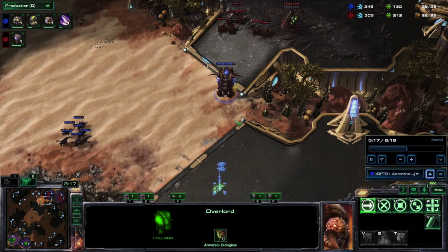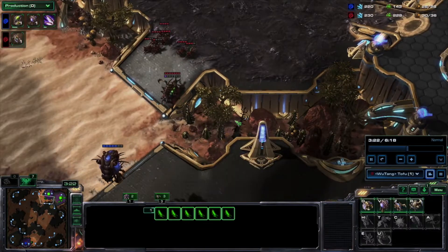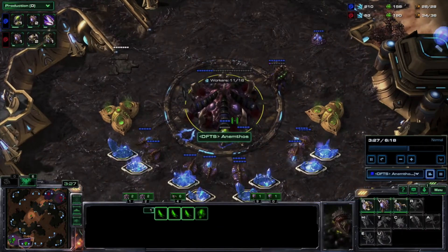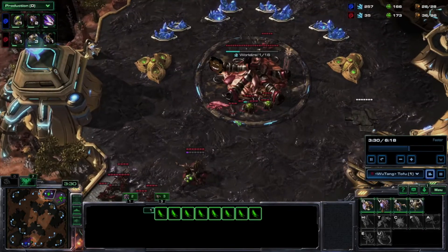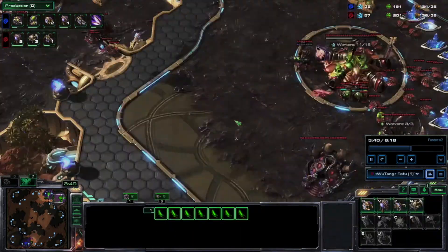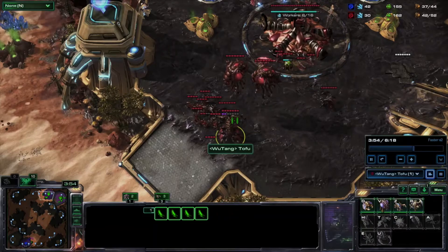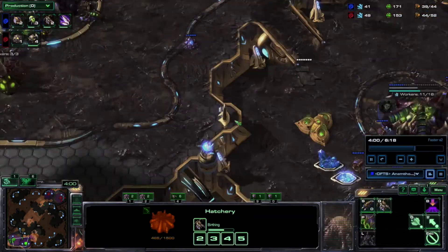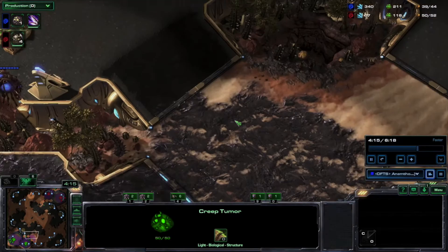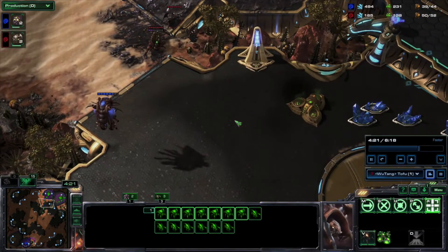Even though I only committed to defensive zerglings, it was enough to just make him think he's got to go back. Obviously the hatchery is affected. No workers taken, but I would imagine he's a little off his game right now. So I'm just producing as many roaches as I can. I built a couple overlords and I'm trying to get to close to 52 supply. Then I'm going to push — I really like to try to push before five and a half minutes.